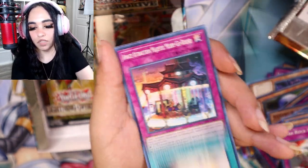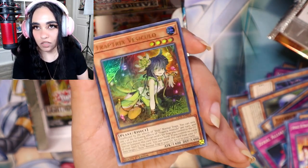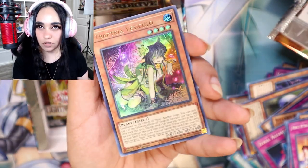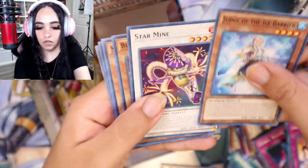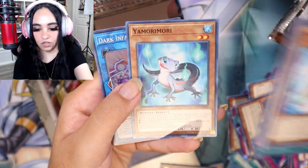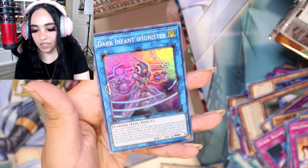I'm so excited — I just want to see Trap Tricks Vesicula! I love the Trap Tricks, they're always so cute, I need all of them. Judge, Star Mine, Pegasus, Brothers, Judgment, S Force, Newt — and a Dark Infant Ignister.